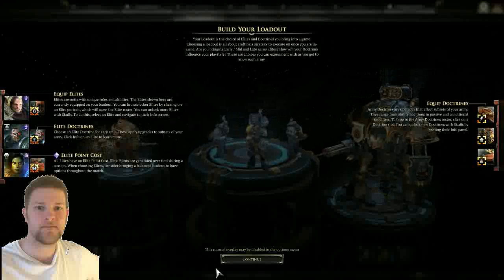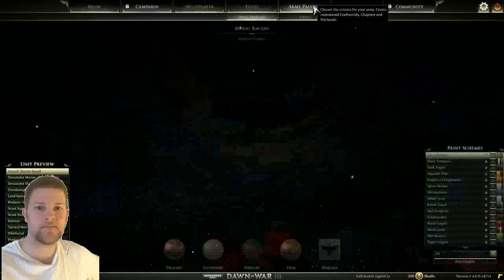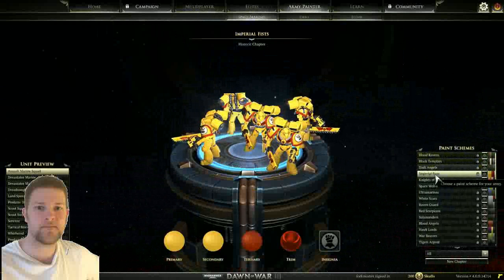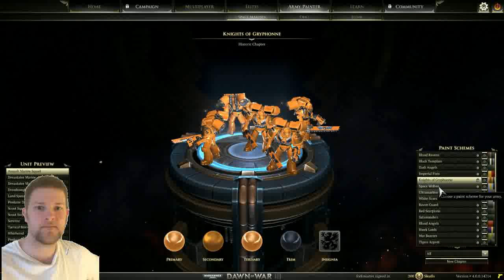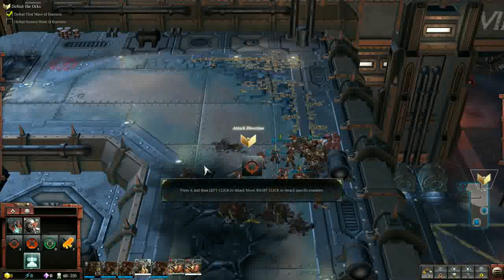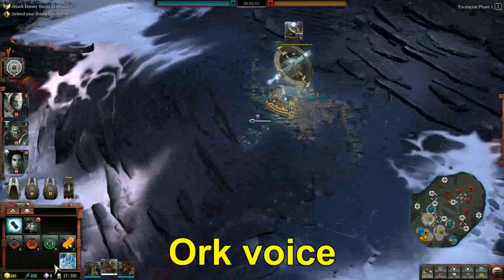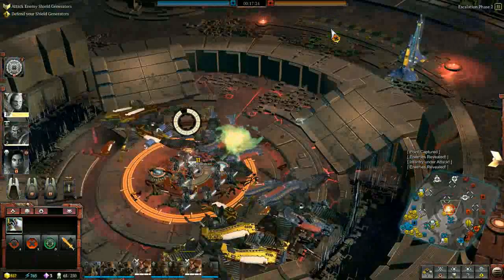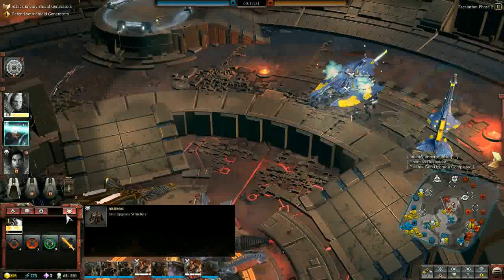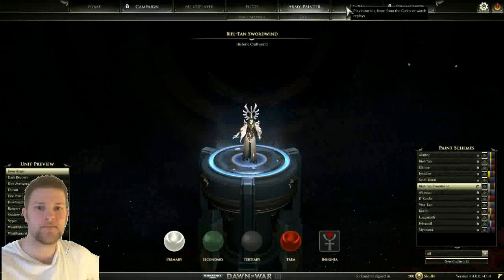There are three available races to begin with, and whether that will be expanded upon in the future I do not know. The primary one is the Blood Ravens Space Marines, and the two alien races: the vicious green-skinned Orcs and the mysterious Eldar. In their background lore and game setup they are quite opposite in how they conduct warfare. During the beta I only got around to playing as the Space Marines, so I can't give a full description of the alien races.